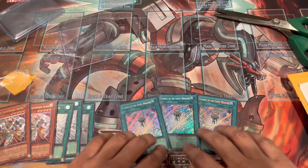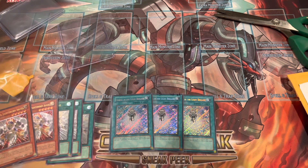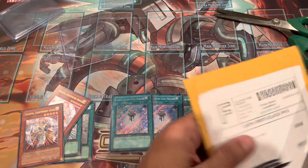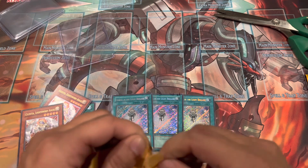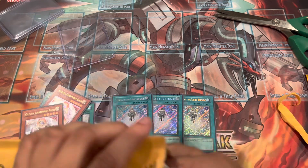So if you haven't noticed already, the deck I'm building is not going to be Modern Light Sworns. I want this to be a pure variant running all of the old stuff, such as Celestia and whatnot. That's really my big focus with building this. I don't even know what I ordered in here — no idea — but we're about to find out.